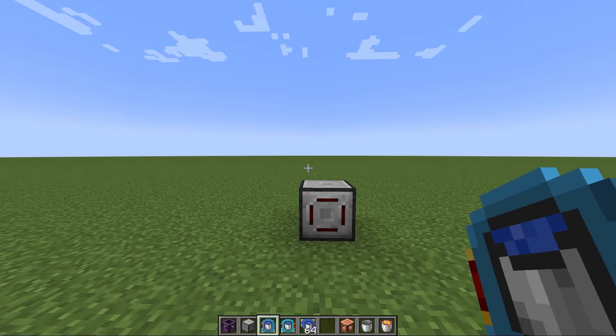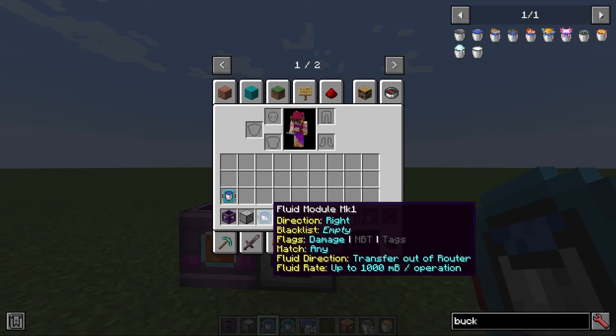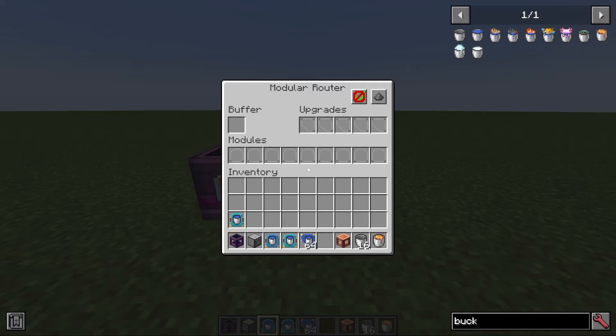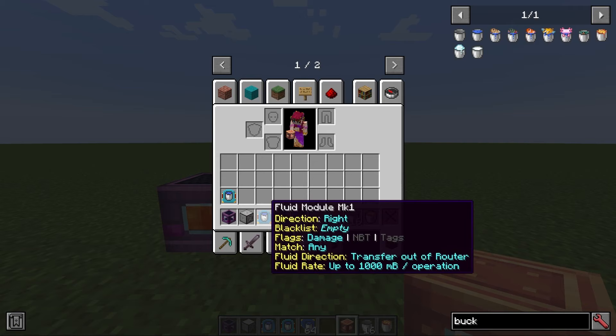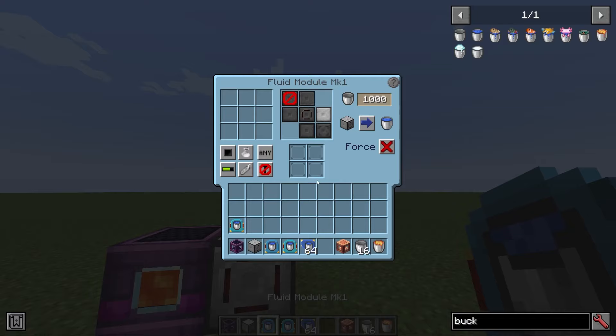The fluid modules allow routers to move fluids throughout your world — this could be water, lava, or any sort of modded fluid. The fluid module mark one is a flexible module. It allows you to pull fluids from adjacent containers, send fluid into adjacent tanks, and also allows the router to place fluids into the world to create source blocks. There are various settings in the GUI. The transfer direction setting — similar to the distributor module — lets you choose to transfer into the router or transfer out of the router. It's also directional, meaning it has to take or place into an adjacent container or space.